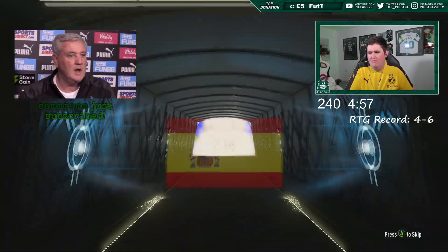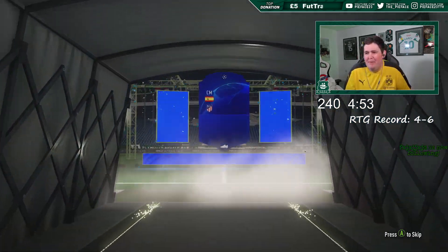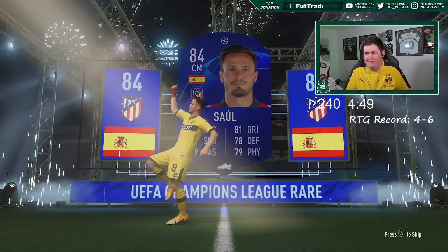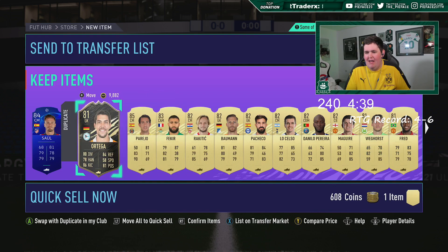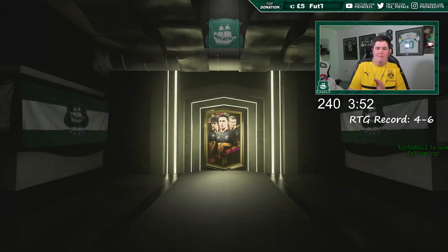Oh, it's a big scam but it is a walkout — it's 84 as well. Saul — it is a walkout, it's a scam though. Nothing else in the pack. Parejo — come on baby!